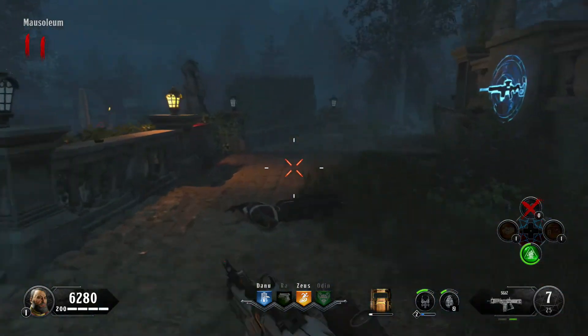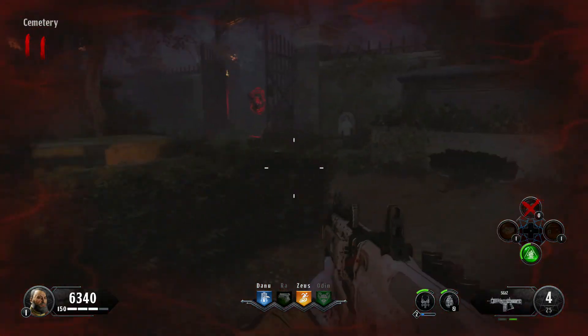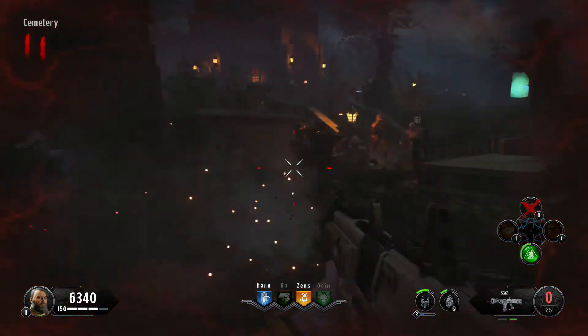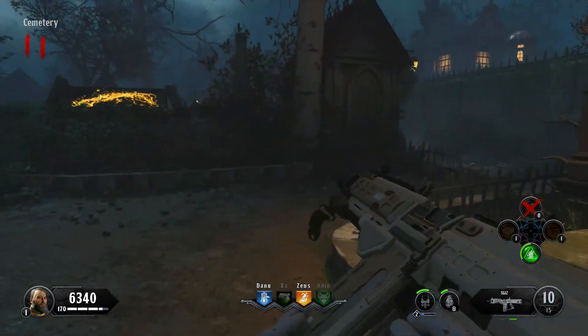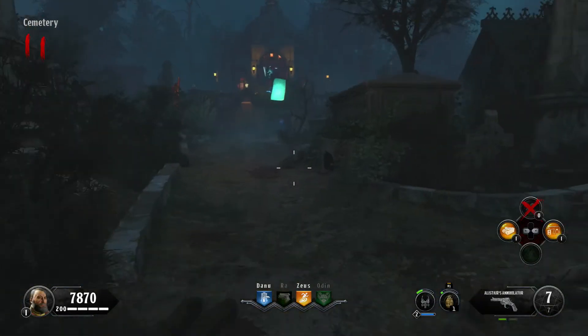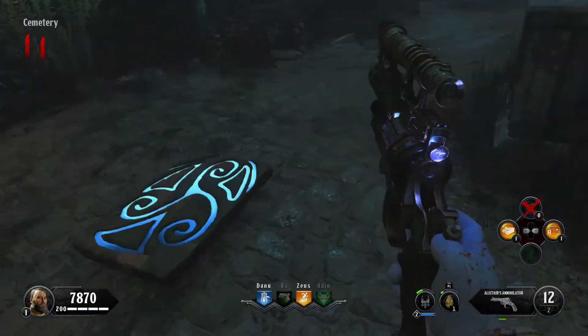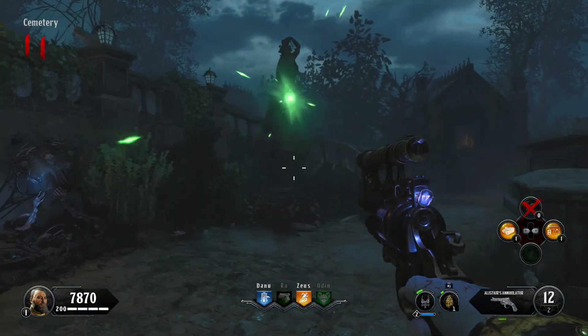Try to save your wonder weapon ammo until the wolves spawn. When the wolves do spawn, take them out as fast as you can — use the Alistair's Annihilator, spamming it at the wolves. When you kill the last wolf your screen will go white and you've completed the lockdown mission. Go back to the stone slab, press square, and you're going to get a max ammo. You've bossed that step.